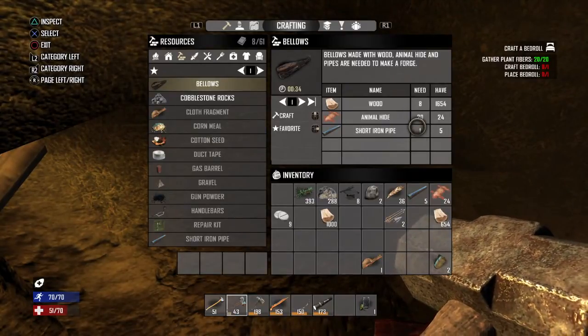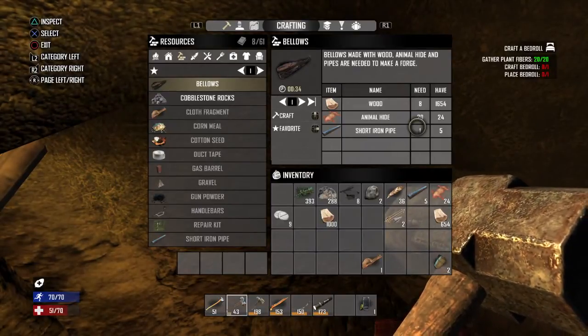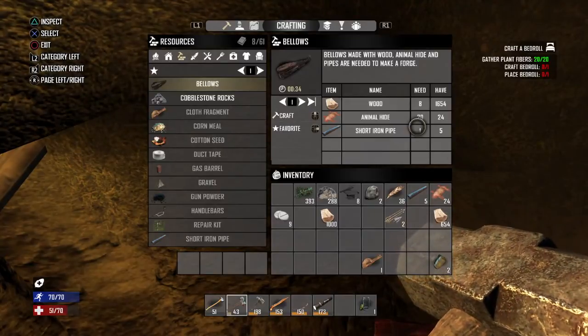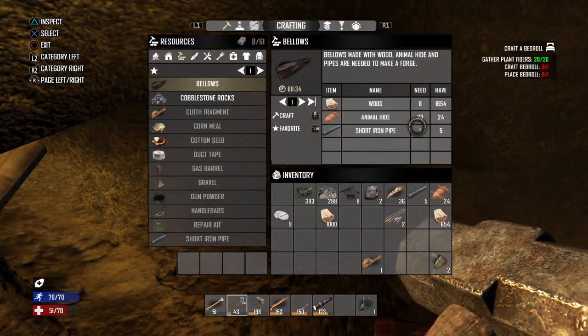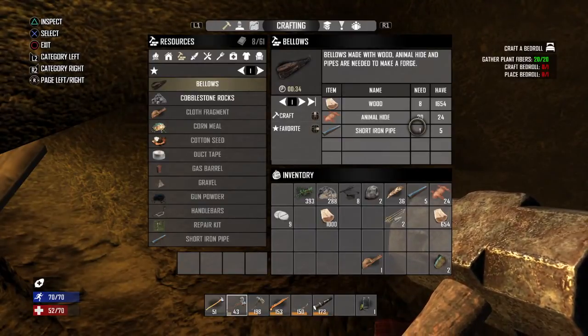Short iron pipes you can find as common loot anywhere really. You can also break a toilet down and get short iron pipes, and you can break down an AC unit and get short iron pipes as well.